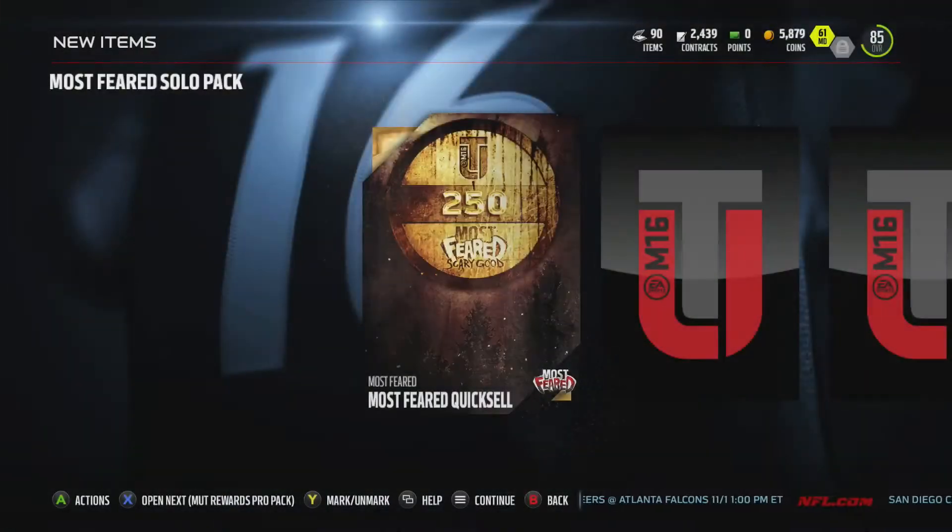I'm gonna sell that since I'm not using it. Let's open up this large quick sale — I've been kind of building up to it, wanted to see what it was. It's a small quick sale, wasn't anything in it for value. 15,000 coins — yes sir! That'll help me open some more packs. I think I can get up to like 100,000.